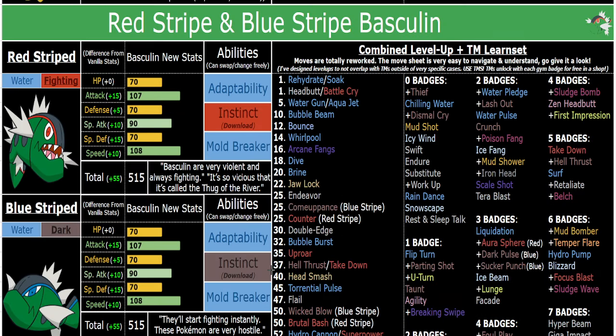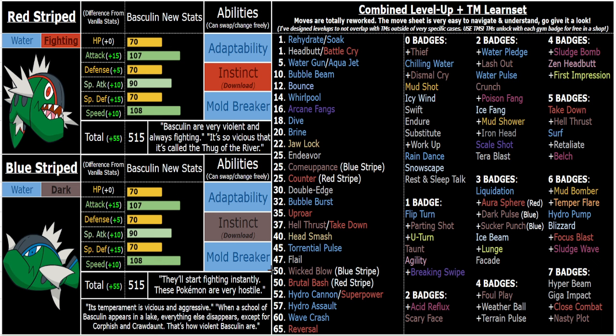The base Basculins get their own cool buffs and changes because, flavor-wise, they're much different than the Ancient or White Stripe Basculin, which is a lot more timid and less of a fighter — which is why it's weaker, and also because it evolves mechanically. I chose Fighting and Dark because either one fits, so I gave the Red one Fighting and the Blue one with the more angry eyes Dark, because either one makes perfect sense.